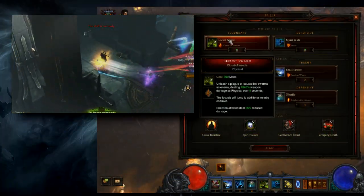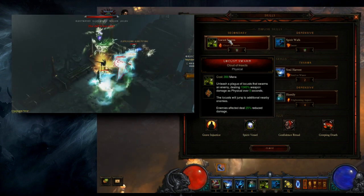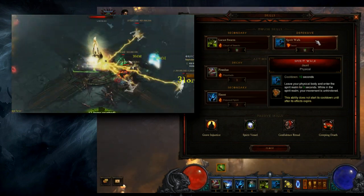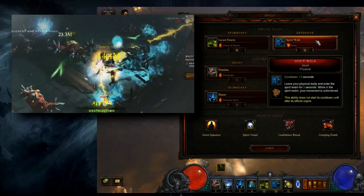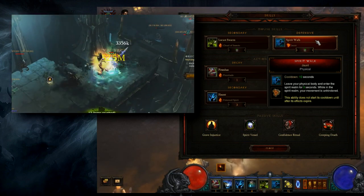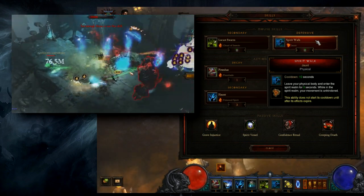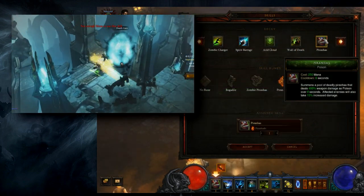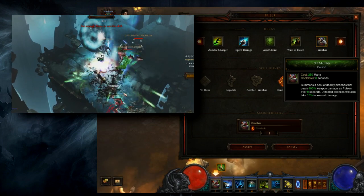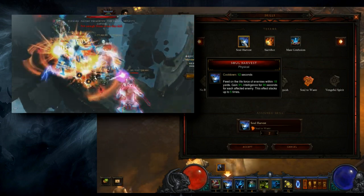On to the skills. We'll want Locust Swarm with Cloud of Insects to apply damage reduction — very important for survivability. We'll want Spirit Walk with the Jaunt rune, which we can use to get in or out of situations. To deal the most damage possible you'll find yourself trying to get in the thick of things, so you can use this as either an engage or a disengage, or just to travel from pack to pack. Next we'll want Piranhas with Piranado to crowd control enemies and deal increased damage against them. As for Soul Harvest, we have every rune applied, so let's go through how you'll be using it.